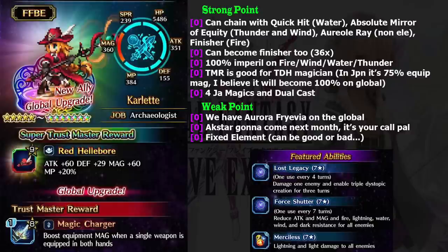So yeah, she is really a good hybrid attacker. Her trust master reward is getting an upgrade — only on global, not in Japan. The trust master gives you 75% equipment magic in Japan, but I believe because they say global upgrade, it will become 100% equipment magic. So basically it's like Cloud's trust master reward, but for magic. She also learns strong magic spells: Fira, Water, Wind, and Thundaja if I'm not mistaken. Very good, especially if you can utilize the reflect trick. And when the enemy resists physical attacks, you can still attack with hybrid attacks, though that's less effective. So Carlet is your answer — a very all-round character.